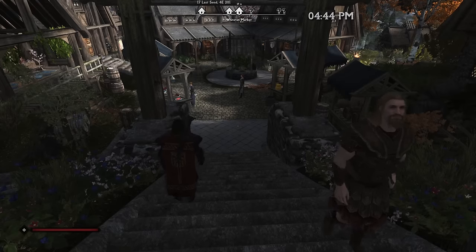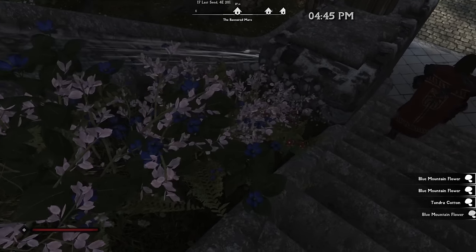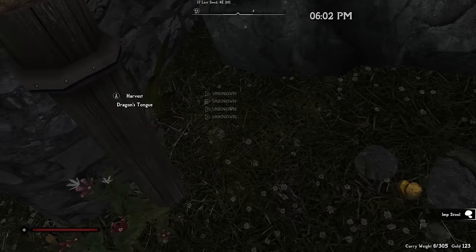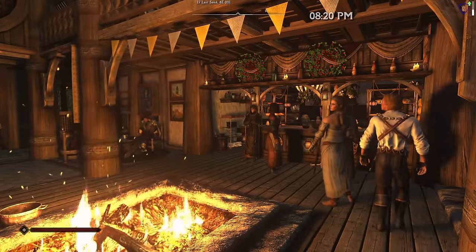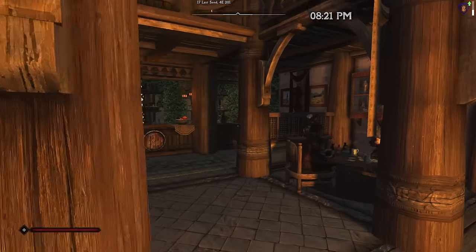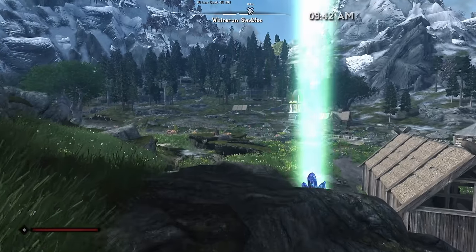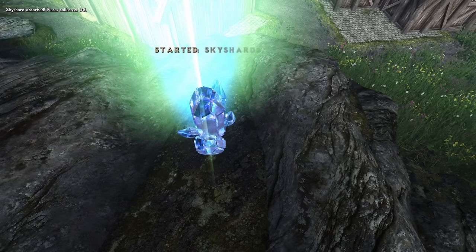Conveniently, Whiterun is home to a massive number of alchemically useful plants and the guards don't mind if we harvest them, so we spend most of the evening filling our pockets with flowers, mushrooms, and more. We spend the night at the Bannered Mare, which is vastly reworked by a combination of JK's and EEK's mods — absolutely gorgeous.